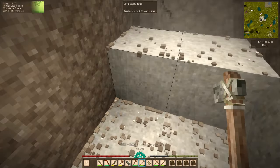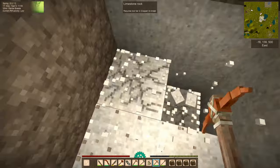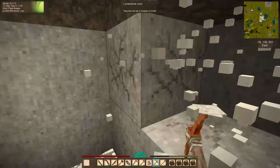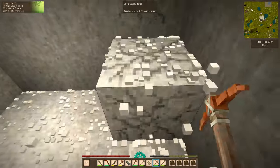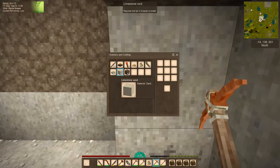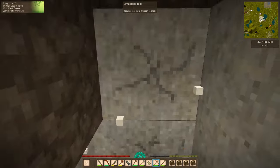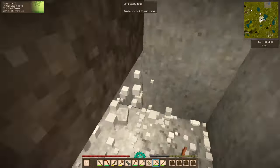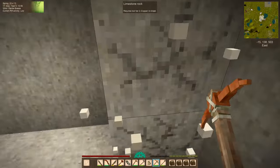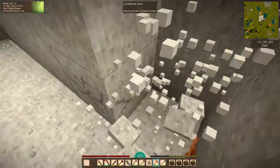I brought a high enough tier pickaxe to mine it. Now that we have plenty of limestone, I'm going to grab just a stack or two of these limestone stones to hold onto so we can make a variety of ingredients later — primarily mortar and things like that that we're going to need in the near future.